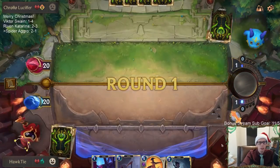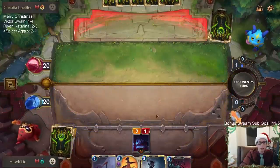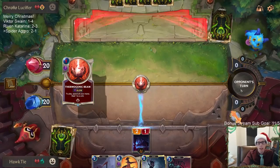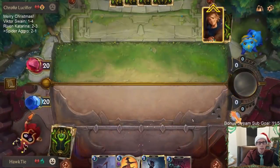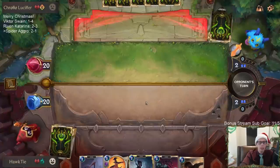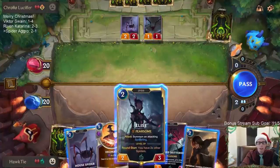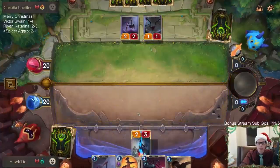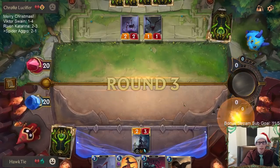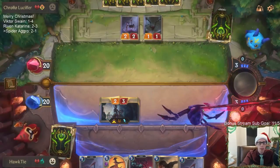We're going to mulligan our Crowd Favorite. Crowd Favorite is really good when we're able to go wide, and Draven/Ezreal is going to try to keep us from going wide. The reason I like our chances better against Draven/Ezreal than Gohard — they also have great removal, and that's tough — but the thing about this deck is it doesn't have the nexus healing that Shadow Isles provides. So I think that's going to be good for us. We're going to go right to attacks, taking three damage.